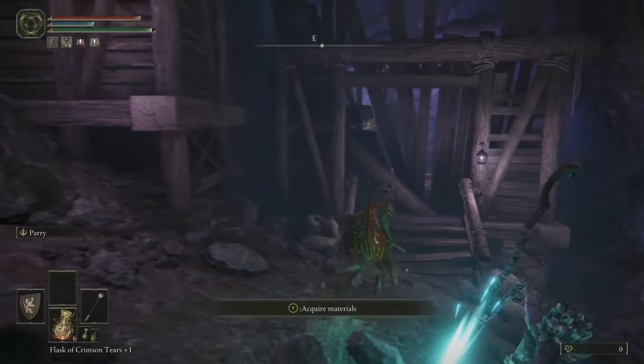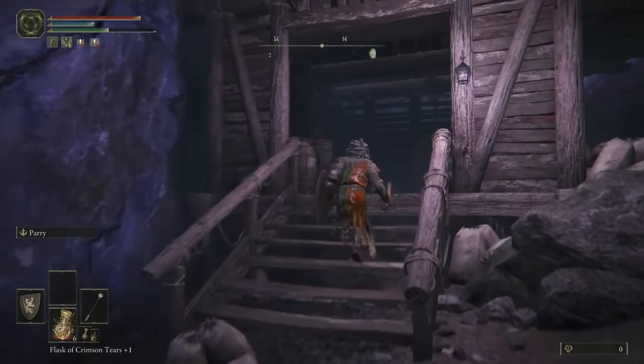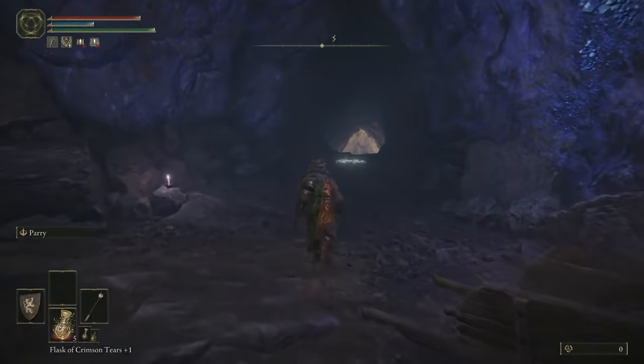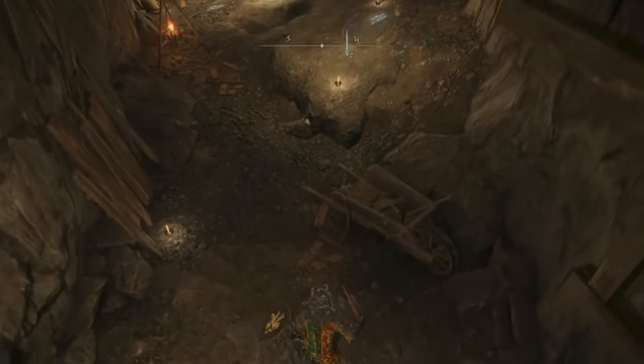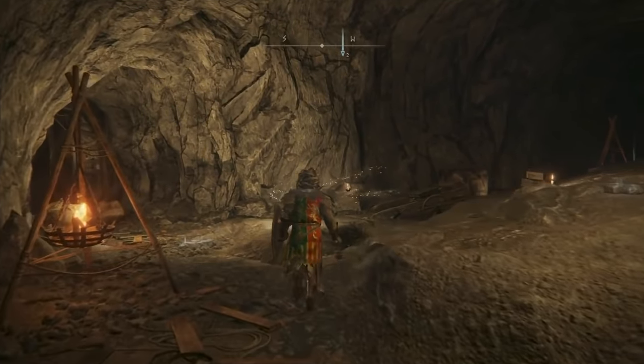Sprint out of the shack towards the right, and listen out for if the prawns are shooting at you. If they are, or you want to play it safe, duck into this hut briefly before sprinting for the tunnel exit in front of you. Just drop down here — don't worry about the ladder. And once you use this Site of Grace, you'll be free to fast travel wherever you want once you step outside the cave.